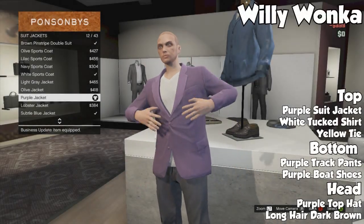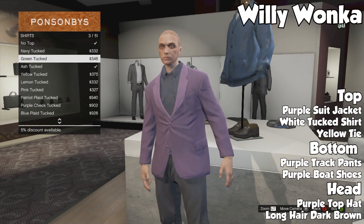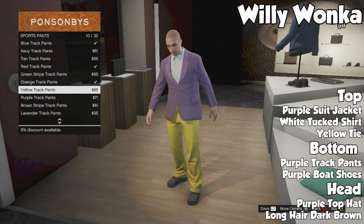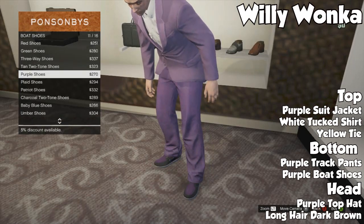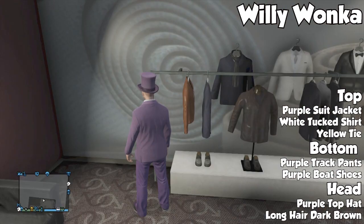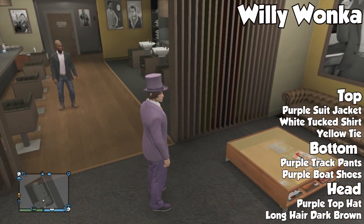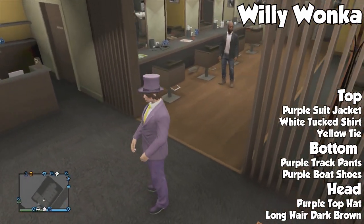The next one was requested by a lot of you — we have Willy Wonka. If you love purple, you're going to love this one. We have a purple suit jacket, a white tuck shirt underneath, a yellow tie, purple track pants, and purple boat shoes — though you can choose whatever purple shoes you prefer. For the head you want a purple top hat, and then long dark brown hair because we're going with the Johnny Depp theme. I know some of you old-schoolers remember the blonde hair version, but we're going new school Johnny Depp. No facial hair on this one, but overall it looks pretty funny, and even if you're not a Willy Wonka fan, if you just love purple this outfit is perfect for you.